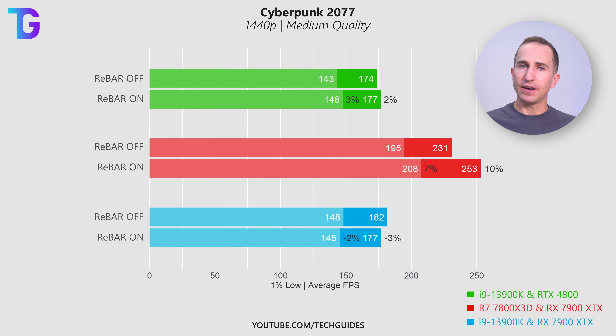Moving to Cyberpunk 2077, benchmarked at the medium quality preset, both my NVIDIA and AMD systems see a slight boost in performance when enabling resizable bar. Quite interestingly, the all-AMD system shows massively higher overall performance in Cyberpunk, suggesting this game may be much better optimized for AMD compared to Intel and NVIDIA. On the mixed system, however, there's a slight reduction in performance — small but potentially measurable — possibly because rebar isn't being used the way AMD envisions it, so caution is advised there.